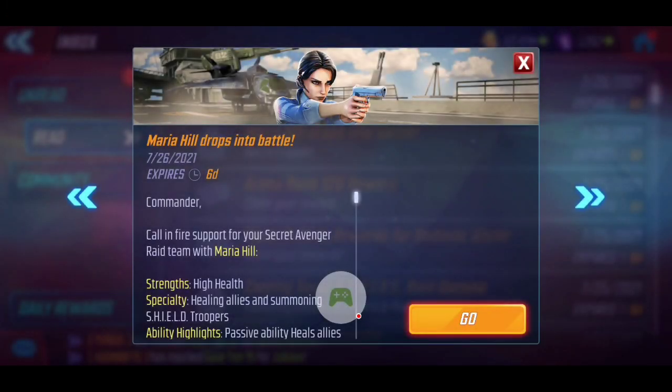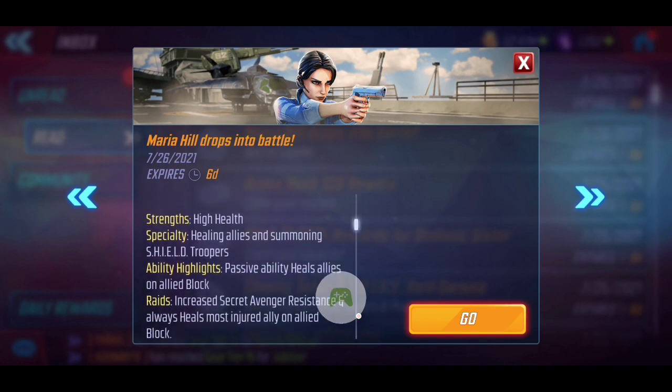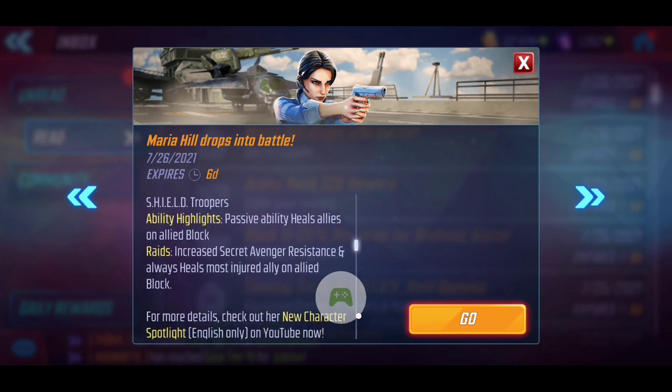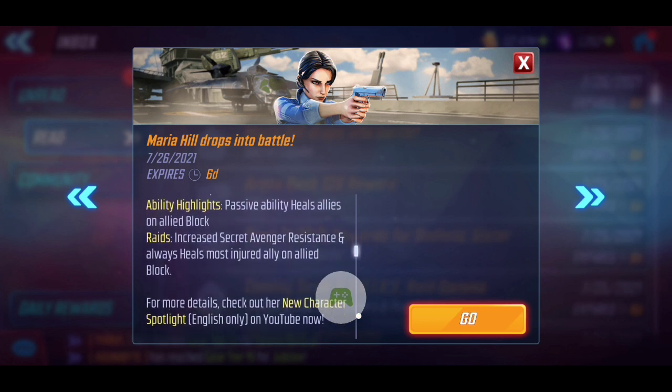My name is Rage and we're back today with another red star orb opening video. Maria Hill is officially dropping into battle as Marvel Strike Force's newest character to unlock as part of the red star orbs. She's going to bring high health, focus on healing allies, and summoning Shield Troopers — very similar to Nick Fury. Her passive is really key for keeping allies healed during raids, granting increased resistance and always triggering a heal on the most injured ally.